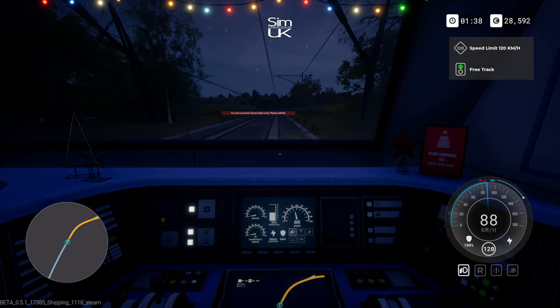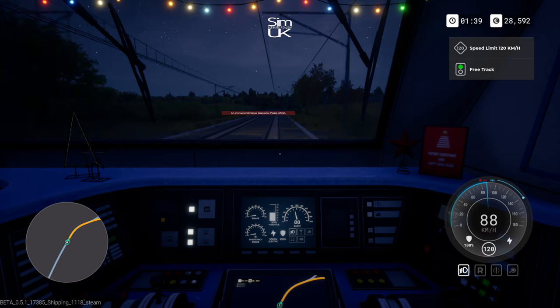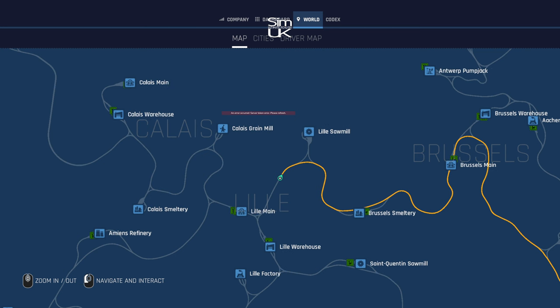Oh, I didn't know you could do that from within the cab — just discovered that, that's pretty cool. Right, where are we going? We're going to avoid the little sawmill and the Brussels Smeltery.